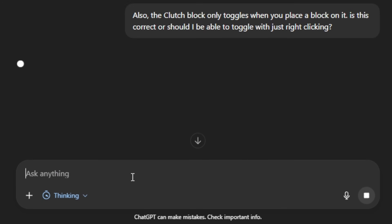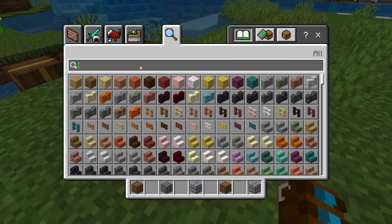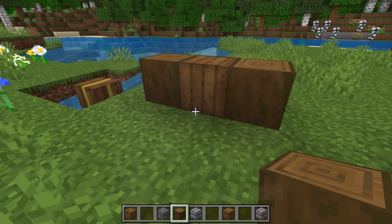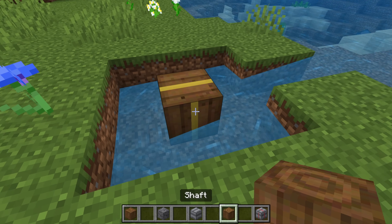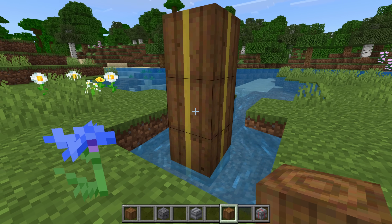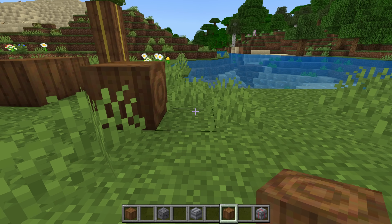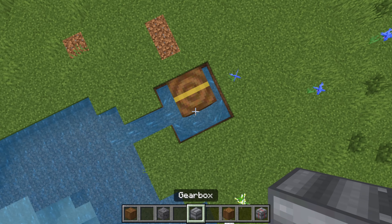The actual texture looks really good next to spruce planks — you could incorporate it into a build really well. The shaft looks nearly identical to the water wheel on the sides, but they now orient like logs, pointing whichever direction you're facing when placing.